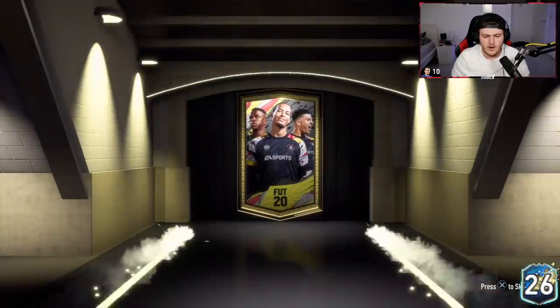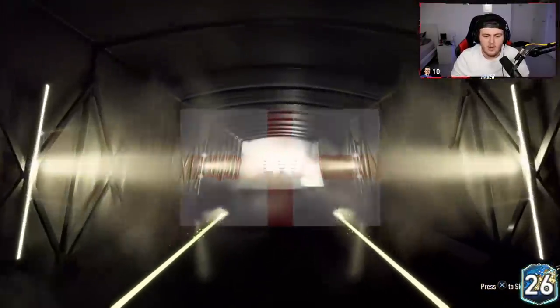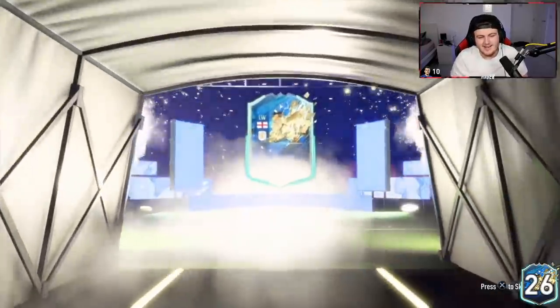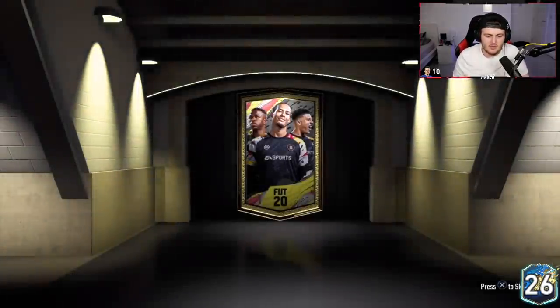We've had a Welsh defender as well. We're looking for attackers — Mitrovic wouldn't be bad. It's not even a walkout. Kirk or Palmer — it's Kirk. Don't give him Kirk, man. Just no. Next up, EA — come on. These are Anton's packs, he wants to open all three of them. I'm hoping, I'm praying for another Calvin Phillips.